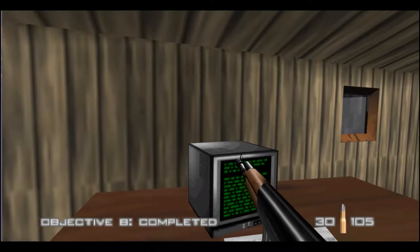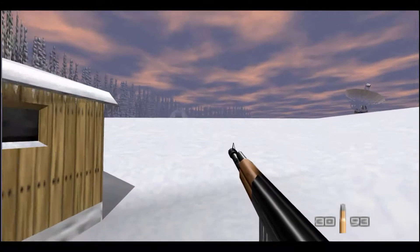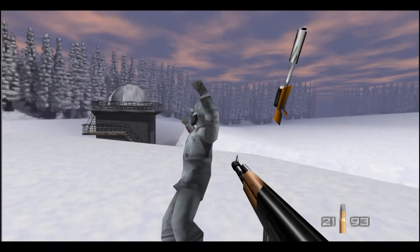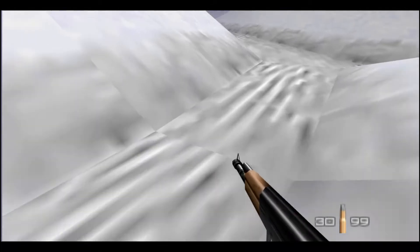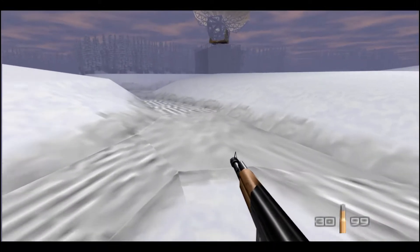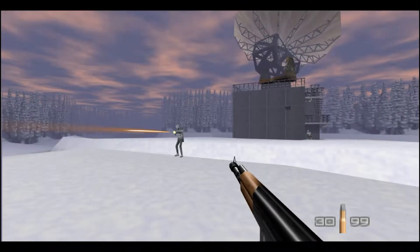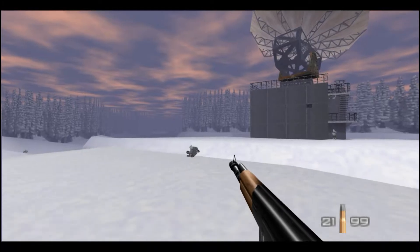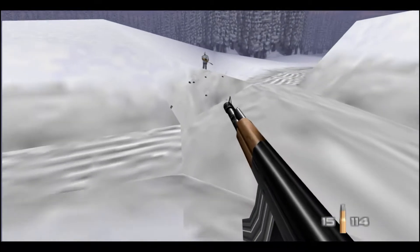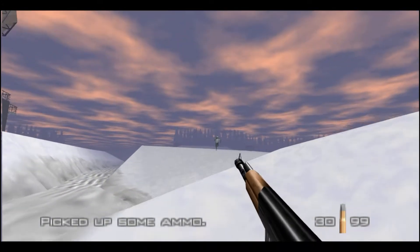There it is. I don't like the computer - too much green text. I always love it when you're just walking randomly in this level and your gun will just randomly point upward. Generally that means you're aiming at somebody, but a lot of times you won't even see them visually. You'll just see your gun point up randomly and it won't make sense. You'll see somebody in the distance that isn't quite rendered yet.